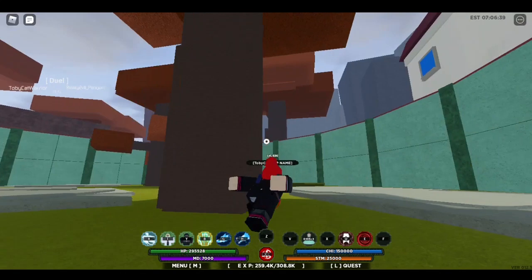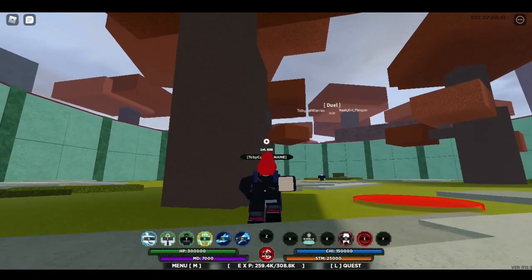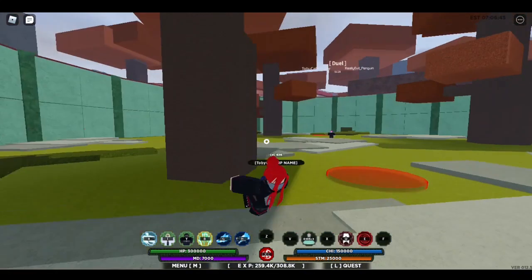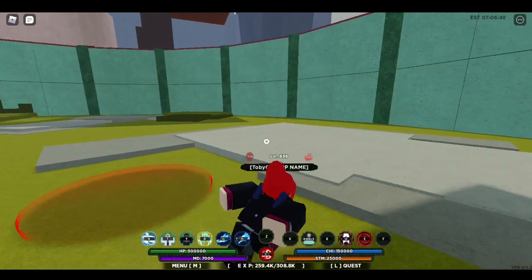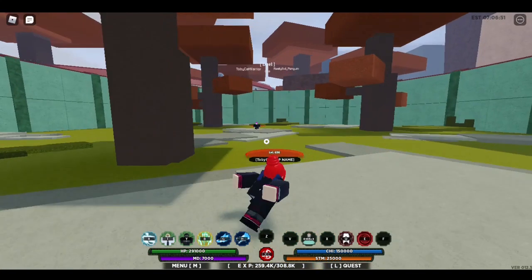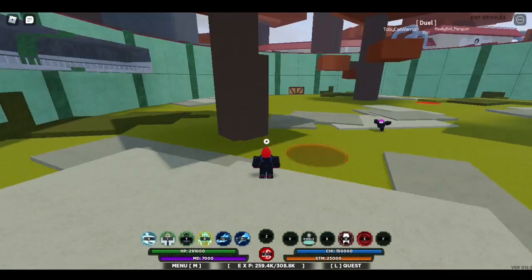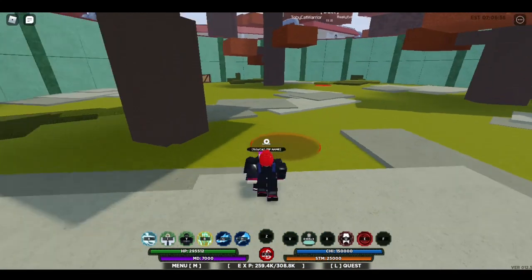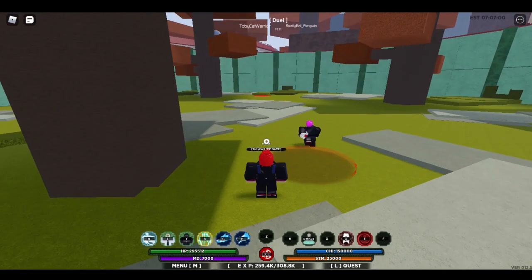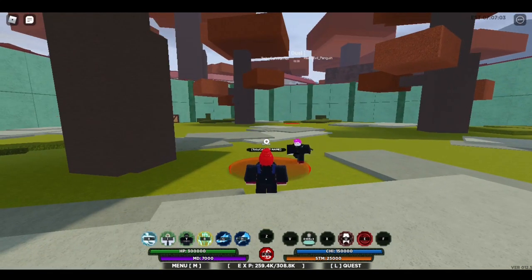Do you have to be in this area for duels to work? Yes, you do — you have to be in the arena. And then other people can't hurt you while you're in a duel, right? Not really damage you, but they can mudfield you or stop your hand signs. They can punch you and stop your hand signs but it won't do any damage.